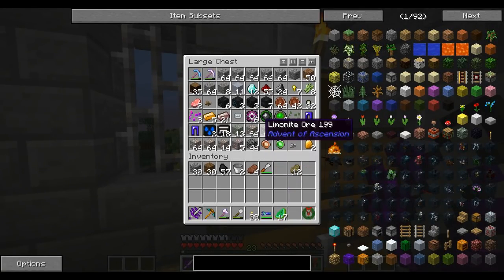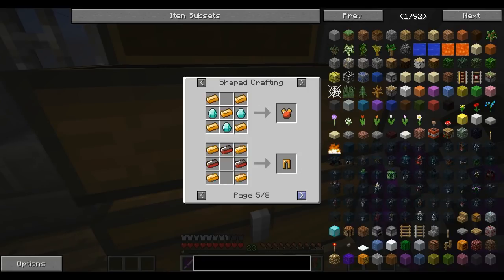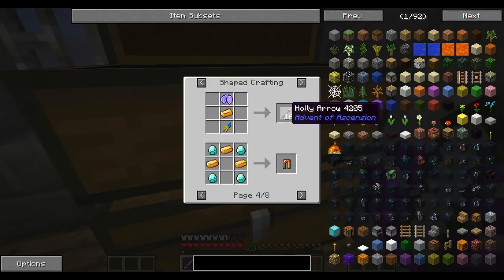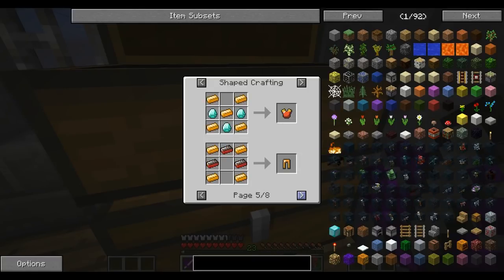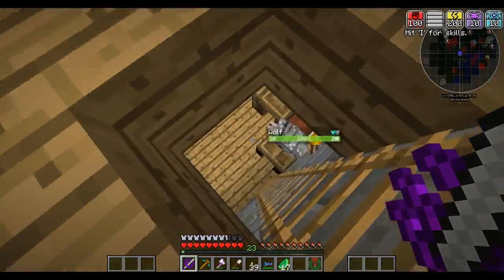Look how much limonite I have — I can make a limonite mansion. Like, what else can I use limonite for? Blocks? I might use them for arrows. Oh, there's actually an armor set — I should look up all these set bonuses for the armor sets before I just go in and make some.